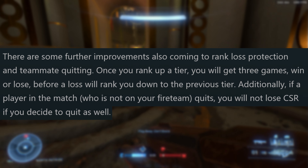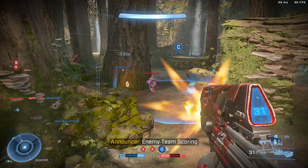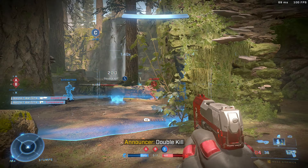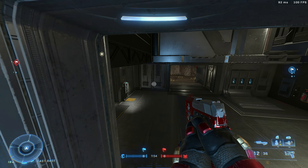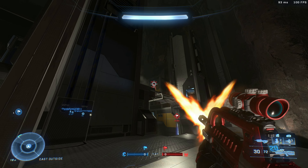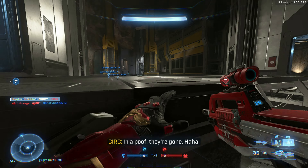Next let's look at how CSR is being improved upon. There are some further improvements coming to rank loss protection and teammate quitting. Once you rank up a tier, you will get three games — win or lose — before a loss will rank you down to the previous tier. Additionally, if a player in the match who is not on your fireteam quits, you will not lose CSR if you decide to quit as well. I hear plenty of ranked players giving negative feedback about how unrewarding playing ranked is in Halo Infinite, with how slow you rank up and how quickly you rank down. I think this can certainly alleviate some of that.